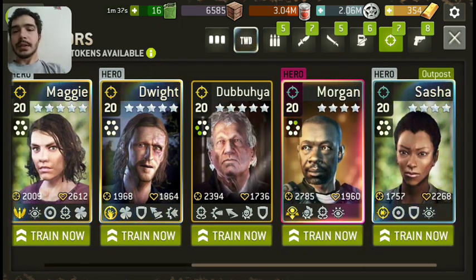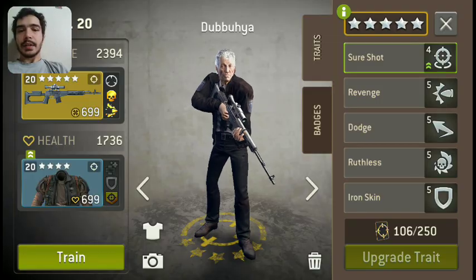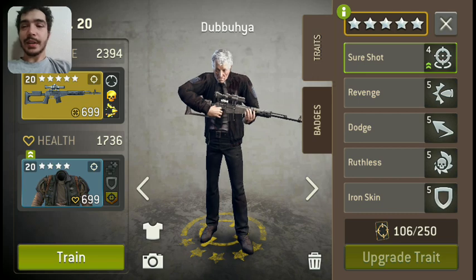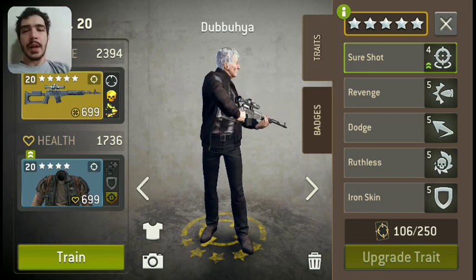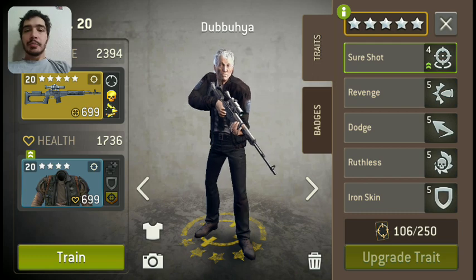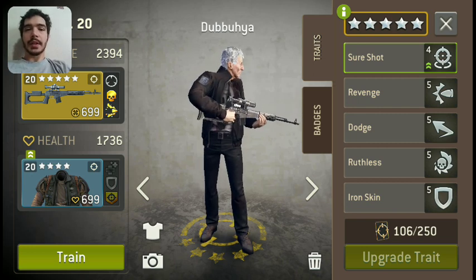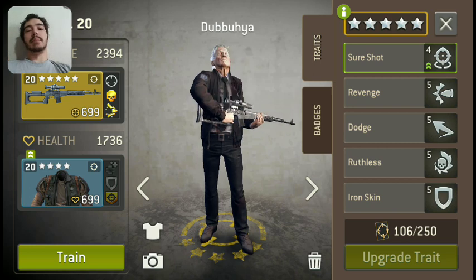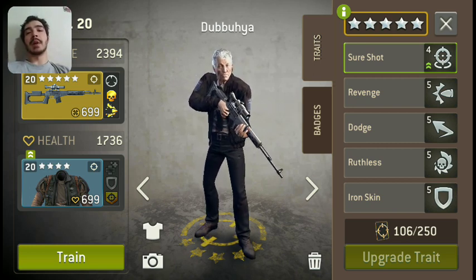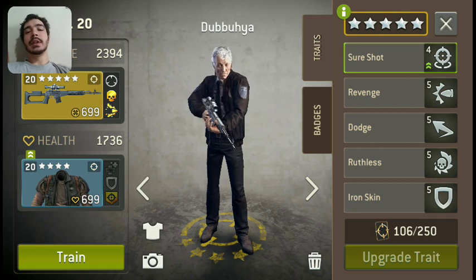Now on to our Hunters. My two survivors, Reno and Dubya, are very similar. Let's start with Dubya first. He's my scoutish hunter, I guess you'd say. He doesn't Overwatch much, but he has Sure Shot and Ruthless. He doesn't have Marksman, but he does have Ironskin, Revenge, and Dodge. So I like to keep him in the back, stand him still, and pick off targets from a distance. But I'm also not afraid to rush him up to the front and confront an enemy because that Dodge and Ironskin is such a potent defensive combo.